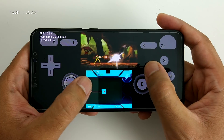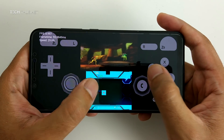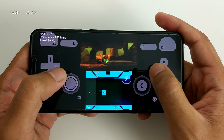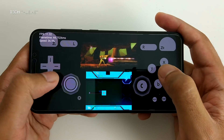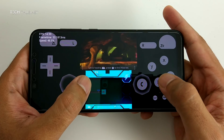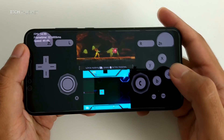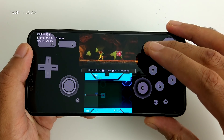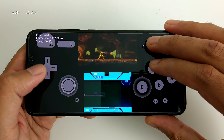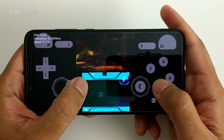It seems quite decent so far. Oh, there's one enemy here. If you haven't played this game I would really recommend it — it is a very good game. To break this block I have to hit the right shoulder button to release the rockets. And I'm in the new area here.